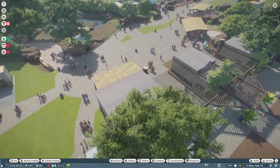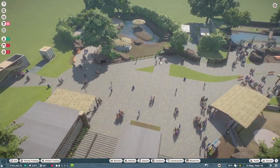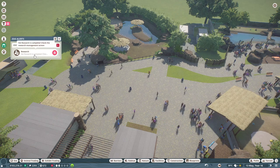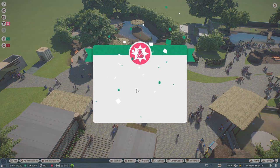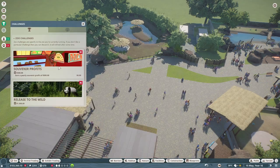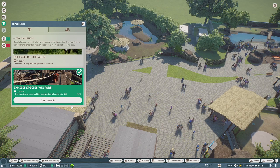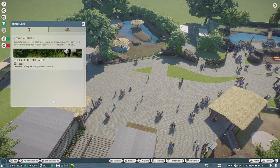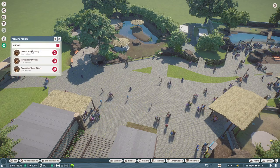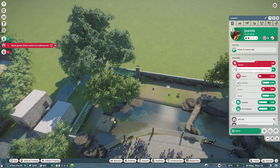Before I wrap up — because I feel like this is going to be a little bit longer of an episode — I just want to address what we have going over here. We have low welfare for the otters and more vet research, which is exciting. There's also more for our little guys over in the exhibits. Let's go see what's wrong with our otters before we attract protesters. Welfare: social space. Oh, did we have a baby? Is that what happened? Let's go to species — giant otters.